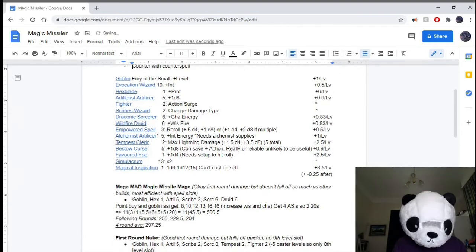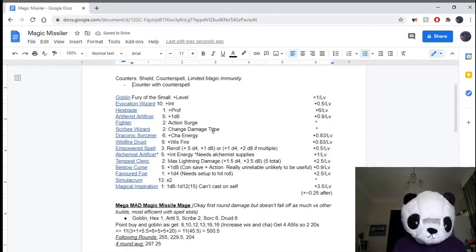Here is everything I could possibly find to increase your damage. There are a couple of things that might have worked but were so inconsequential I didn't bother talking about them — one is Elemental Adept, the feat; it adds a ridiculously small amount of damage, not even worth talking about. As I mentioned, the Goblin Fury of the Small ability adds to it.